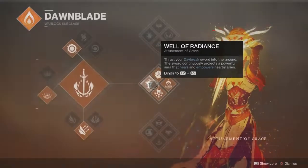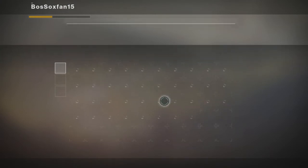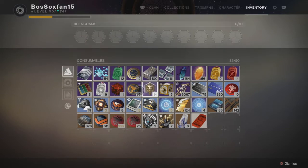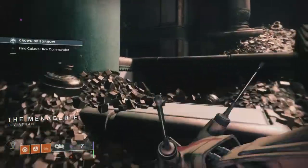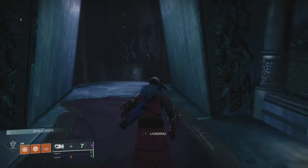We're doing this on Well of Radiance, which really doesn't matter that much — it just helps for a little bit of survivability to make it go a little bit faster. The other thing you might wanna bring is a couple raid banners — however many raid banners you can bring and are willing to use on this farm is perfect. We're loading in right now, and then I'll show you exactly how you're gonna kill these mini bosses. Obviously you load into Crown of Sorrow, and if we go over here, we already have eight Tractor Cannon shots so I'm not even gonna worry about dropping a banner. And, of course, we hit a load screen.